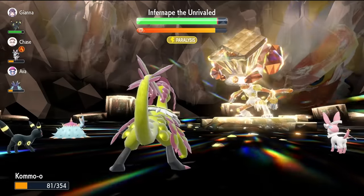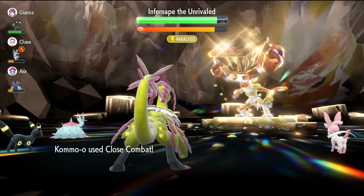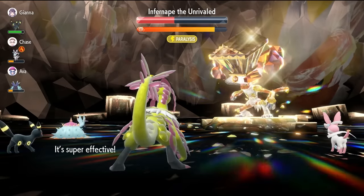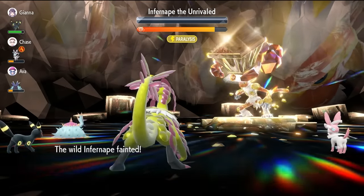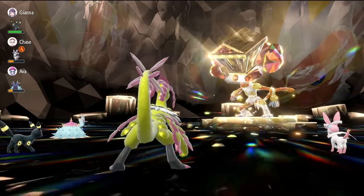Without the shield, it's minus six defense and our plus six attack. We click Close Combat, and as you're going to see with that Life Orb boosted, it's going to be a one-hit kill. That is going to be the quickest way for you to beat this Infernape over the weekend and farm for Herba Mystica.